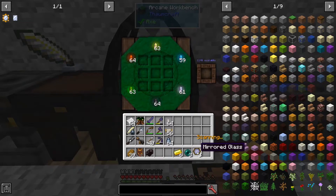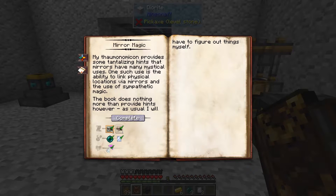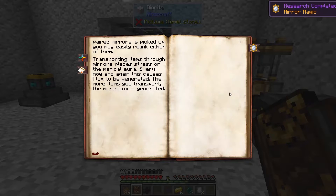Go ahead and scan that. Now we should be able to complete the Mirror Magic research. There we go — now we should be able to make these Magic Mirrors.